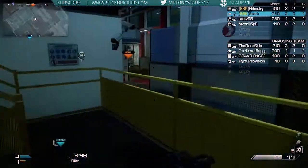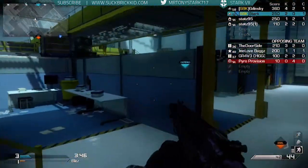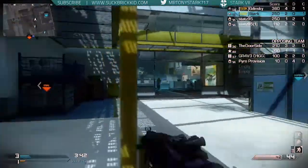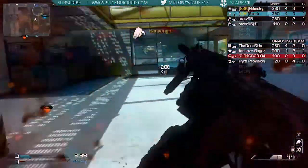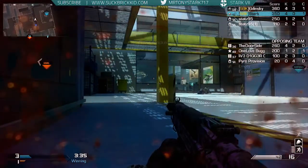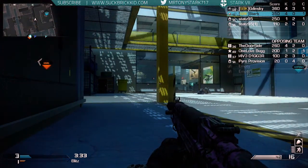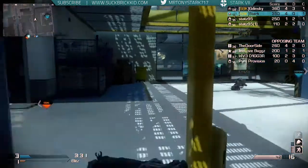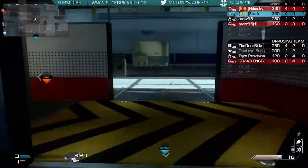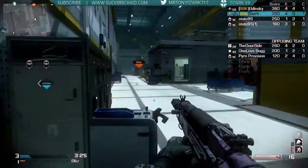I'm going to show you two different ones that I have found that work the best. One is going to be an Assault setup and the other is going to be a Specialist setup. The Specialist I like to run on Free For All and the Assault I usually like to run on Blitz. The gameplay in the background is some Blitz — I was using the Specialist setup at that time because I was having a pretty good session and I was trying to go for a higher killstreak.